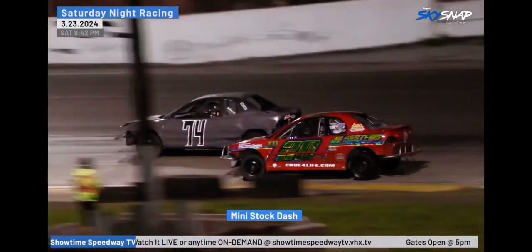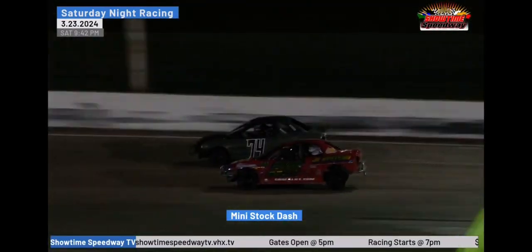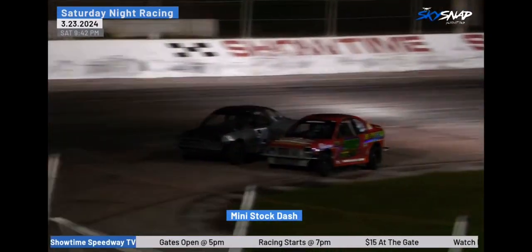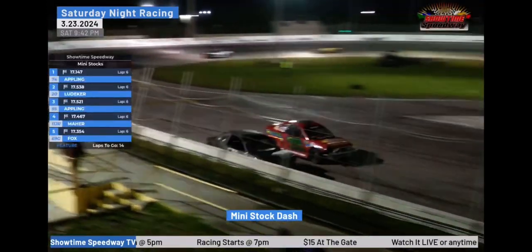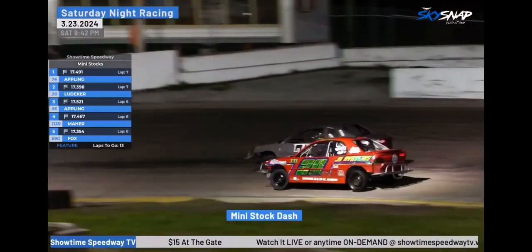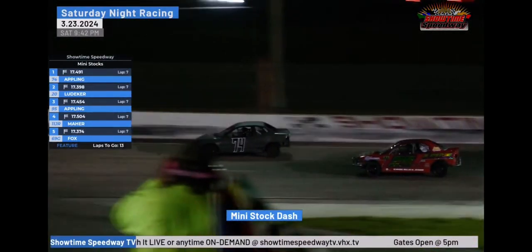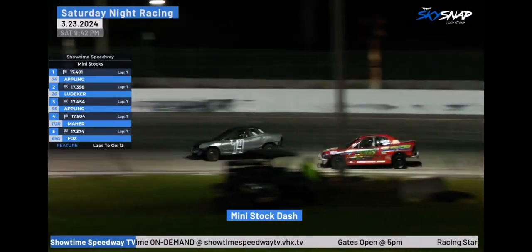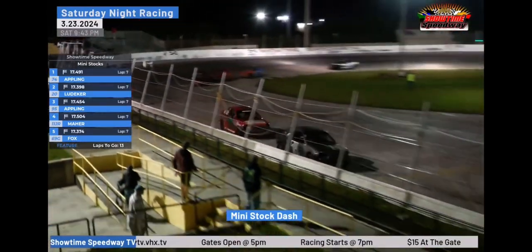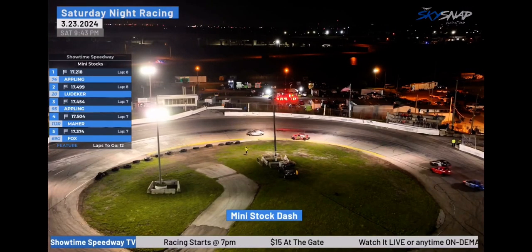Appling to the inside — he's your leader at the stripe that time. He'll clear the 20 of Ledecker but slides up. Ledecker trying for the crossover — slide job down the back straightaway, into Ledecker, door to door with Travis Appling off of turn number four. Appling still your leader at the stripe, making it work at the top groove. He'll get clear of Kendall down the back straightaway and take that lead securely going into turns number one and two.